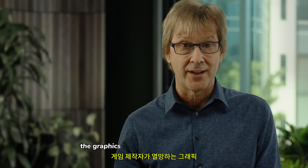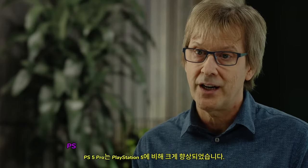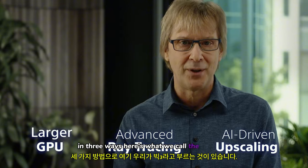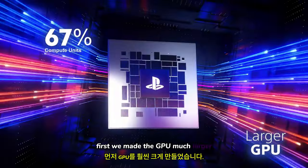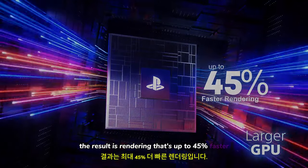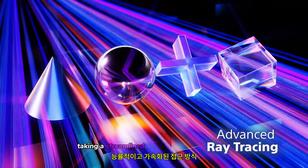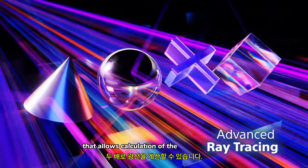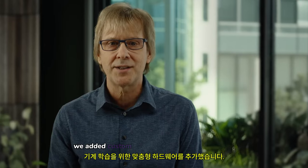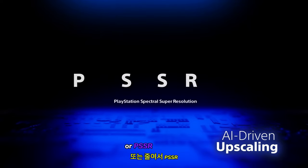We want to give players the graphics that the game creators aspire to at the high frame rates that players typically prefer. To do that, PS5 Pro substantially improves over PlayStation 5 in three ways — the Big Three. First, we made the GPU much larger and increased the speed of the memory it uses, resulting in rendering that's up to 45% faster. Second, we made major upgrades to the ray tracing, taking a streamlined and accelerated approach that allows calculation of the rays at double or even triple the speeds of PlayStation 5. And finally, we added custom hardware for machine learning and an AI library called PlayStation Spectral Super Resolution, or PSSR for short.